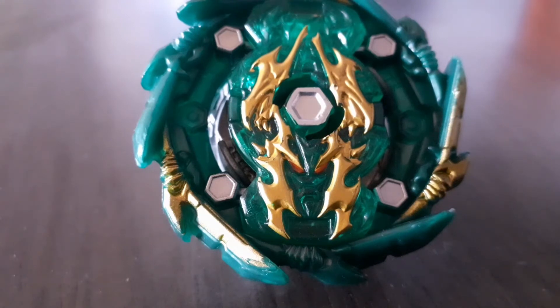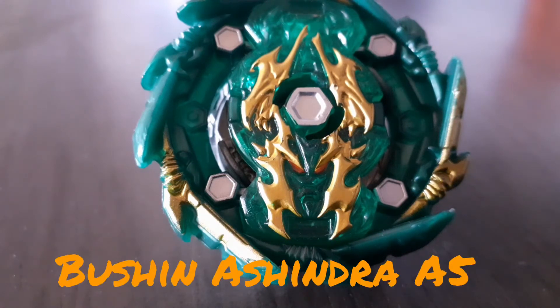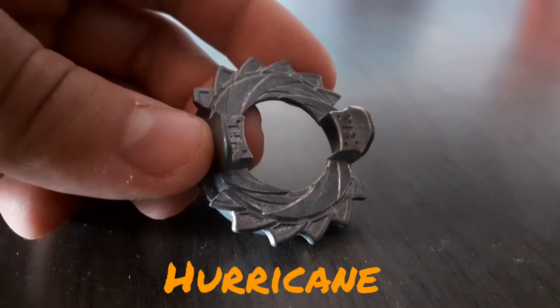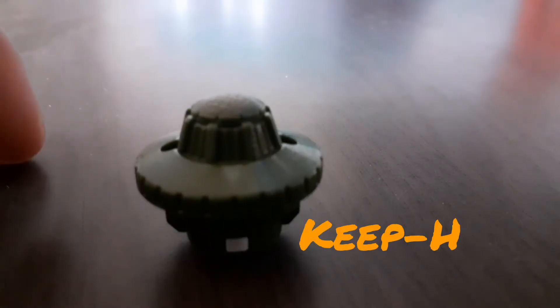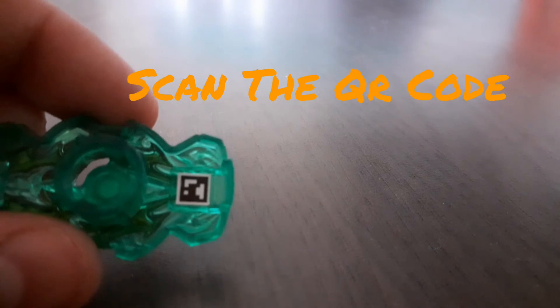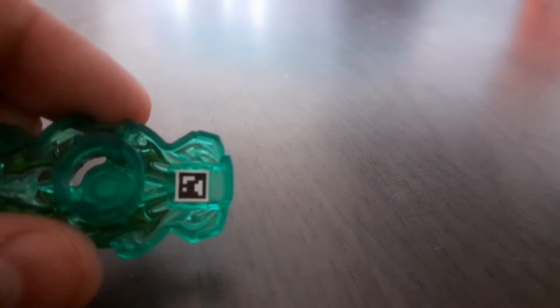The second bay we have is Bushing Ashindra, also a Hyper Spear Defense Type. It comes with the Disk Hurricane and the Keep Tip Driver. For anyone who wants, scan the QR code for Bushing Ashindra B-A5.